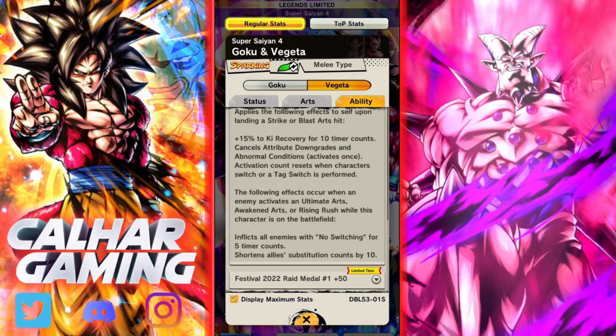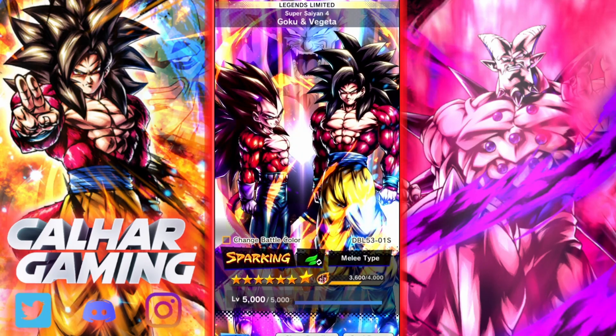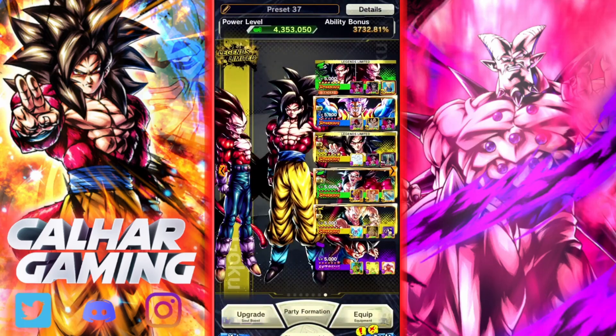Something extra they've got: when the enemy activates an ultimate arts, awaken arts, or rising rush while this character is on the battlefield, it inflicts all enemies with no switching for five time counts and shortens allies' substitution counts by 10 - which is pretty unreal to be honest. So this guy does loads. The Vegeta side is very similar but this character is doing a lot. It looks pretty incredible.